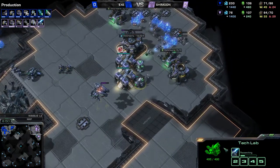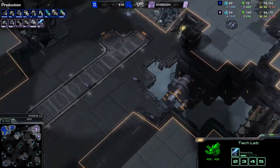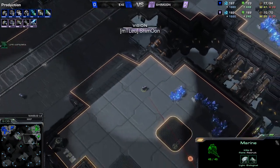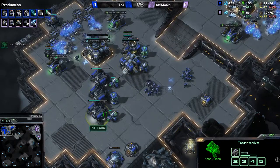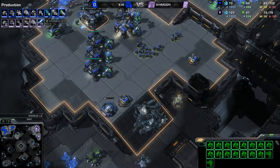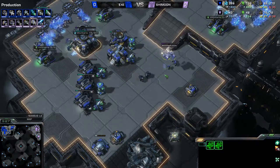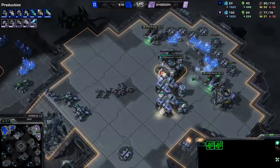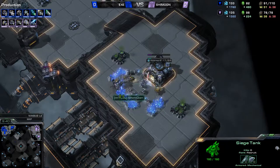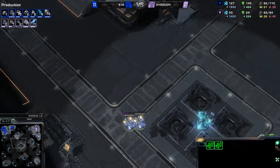Blue Flame Hellions are on the way. He's producing a decent number of Hellions but has not moved to get a third CC yet. This is one of the first times he's moved out. He did place a single scan into EXE's main base. Both players are kind of just staying back. Bio is incoming for EXE, and there's the first drop attempt. Let's see if it's going to do anything — there are two siege tanks for Shymoon, and not the best placement to get on top of that hidden expand. But maybe he'll try the long way around.